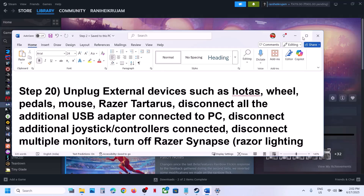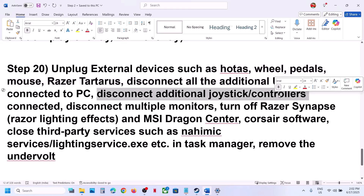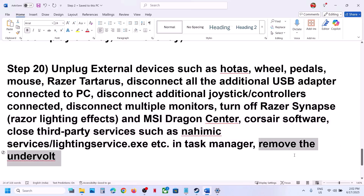The next step is to unplug all external devices you're not using — such as HOTAS, wheels, pedals, USB adapters, extra controllers, and multiple monitors. If you have any third-party services or applications running, close them. If you have undervolted your computer, remove the undervolt and then launch the game.